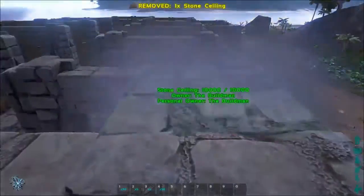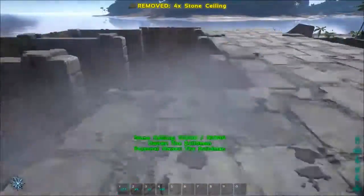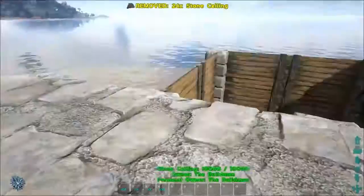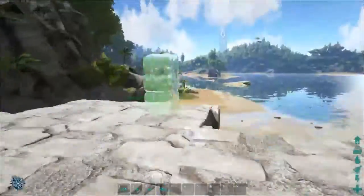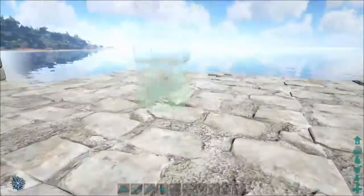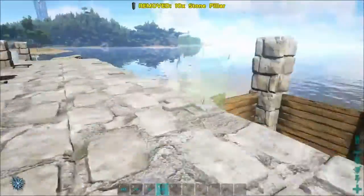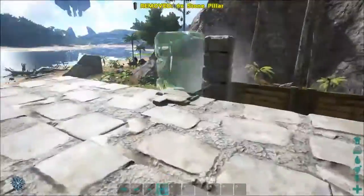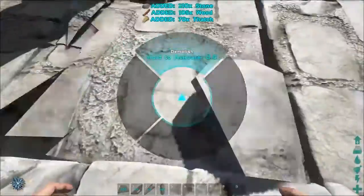If you're following this tutorial make sure to watch until the end of the video, because otherwise you'll make the same mistake that I just did. I started to fill in both inner rows with stone ceilings — this is actually a mistake. I will remove them in a bit, so just ignore that part. The pillars and other parts are correct, so only the middle two rows of stone ceilings should be removed, or shouldn't be added if you're following this tutorial.